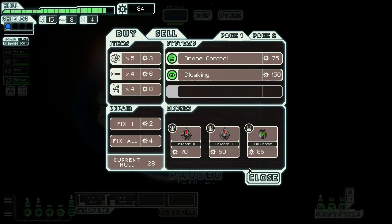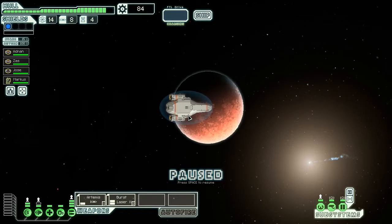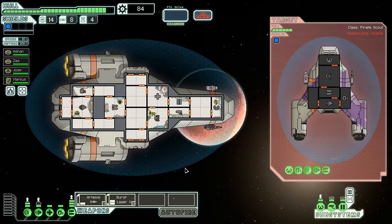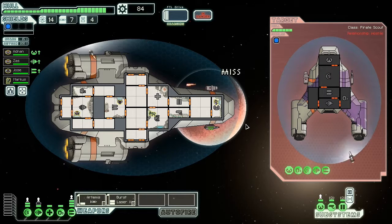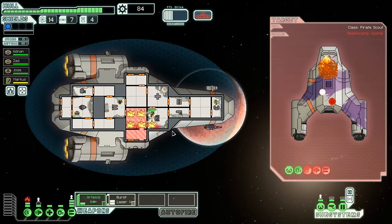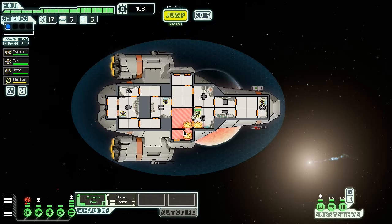I went to the store now. I edited the store — I don't know if I actually bought anything. I was just at the store for a long time, thinking about whether I want something. Then a pirate scout appeared — they have the Artemis too. I hate when they have rockets; they never seem to miss. I opened my doors to take out the fires, and I think they go to the shields too. But the pirate ship is dead. I got hull points, which is great.